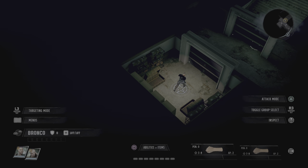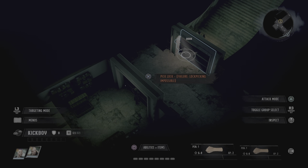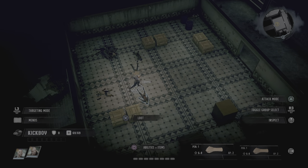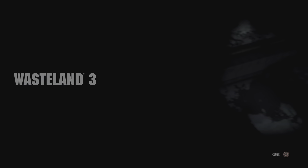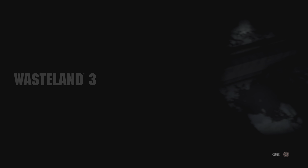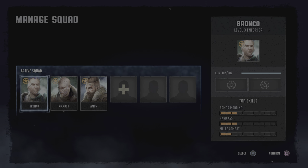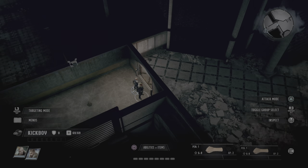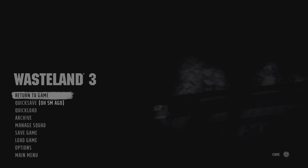This character is stuck in here — there's no way out normally. You could glitch back through, but we're just going to go a little ways away with our second character. Go to manage squad, bring in another character, and dismiss this first guy.